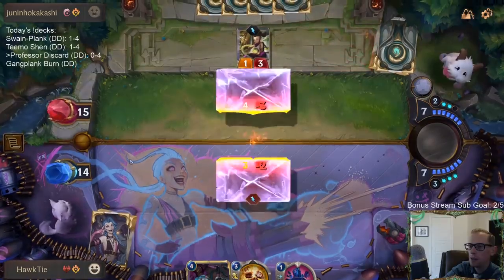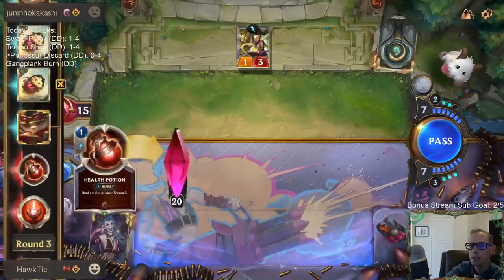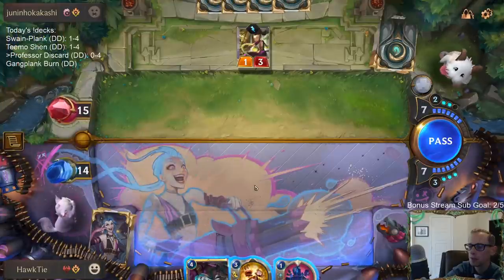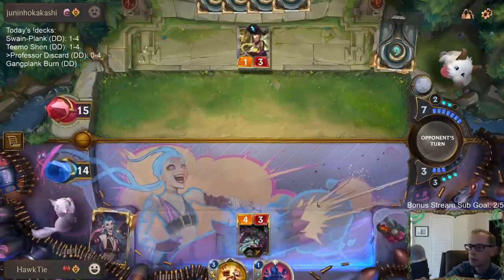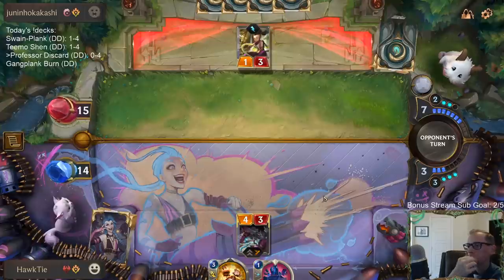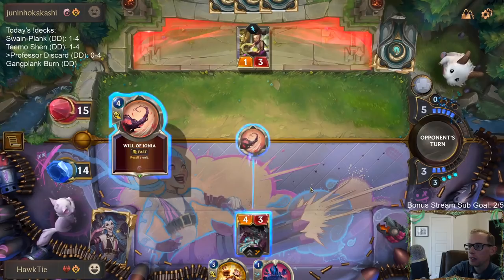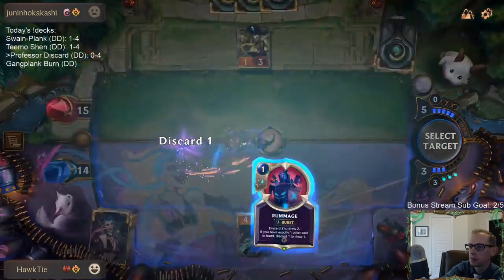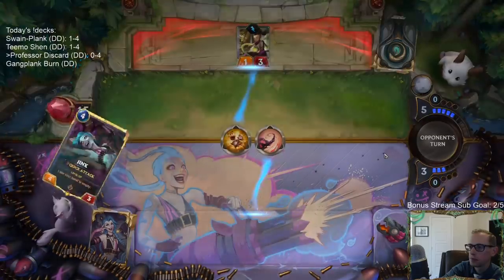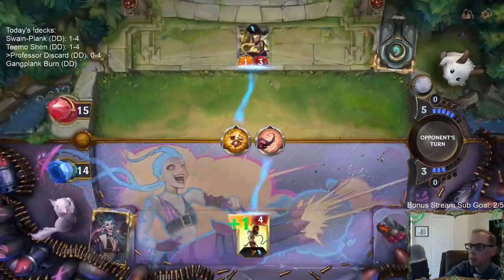They've used two Thermogenic Beams so far - that's good because it's less likely they'll be able to kill Jinx easily. I still want to level up Jinx in hand.